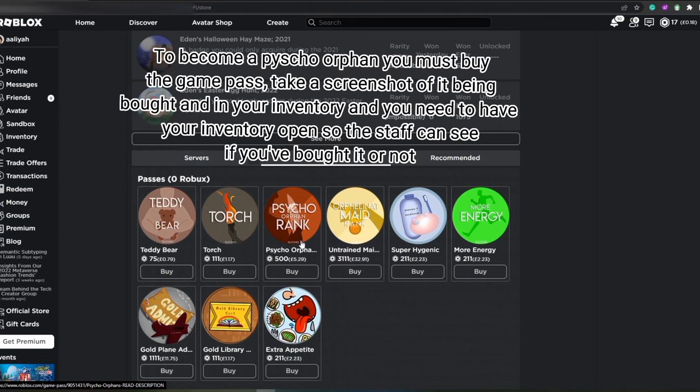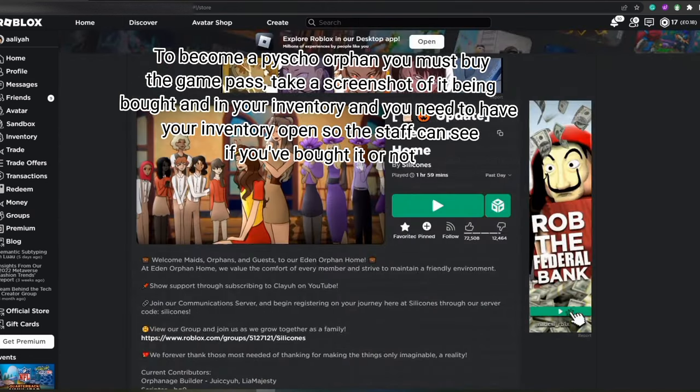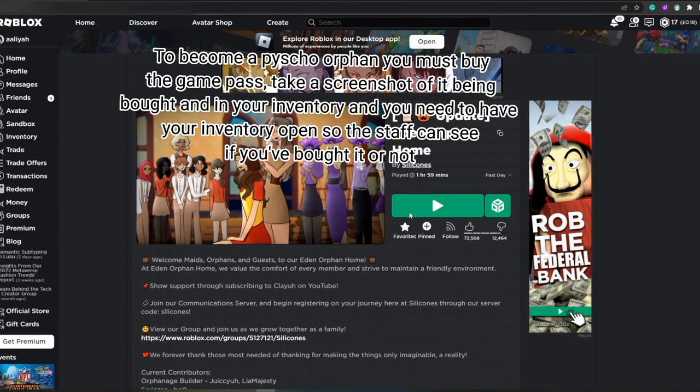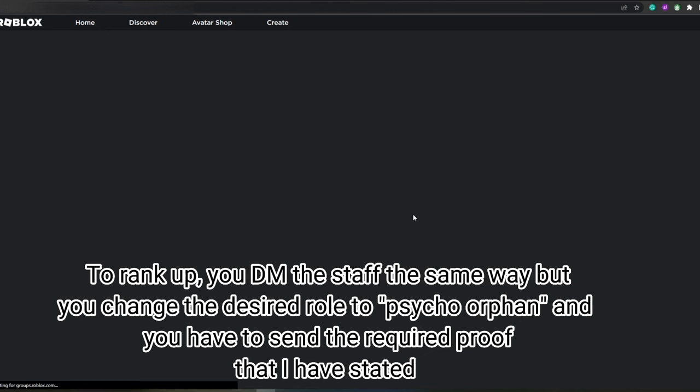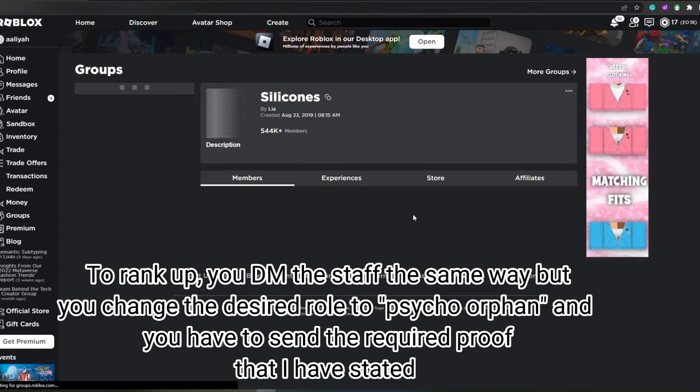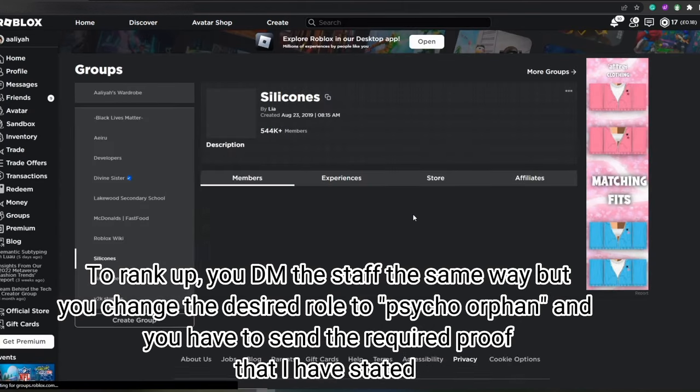To become a psycho orphan, you must buy the game pass, take a screenshot of it being bought and in your inventory, and you need to have your inventory open so the staff can see if you've bought it or not. To rank up, you DM the staff the same way, but you change the desired role to psycho orphan and send the required proof that I have stated.